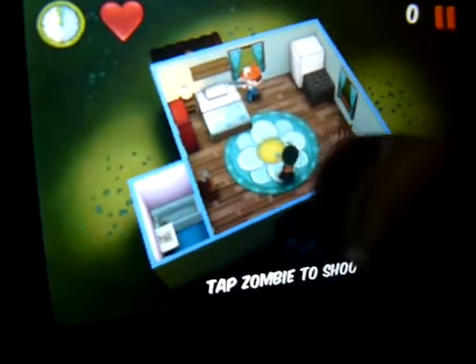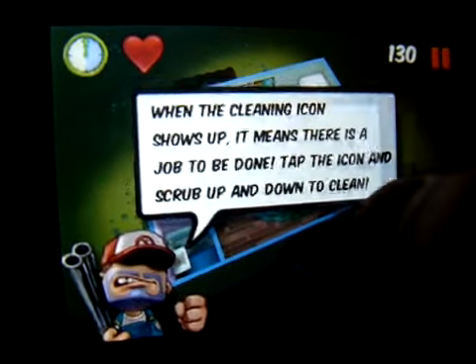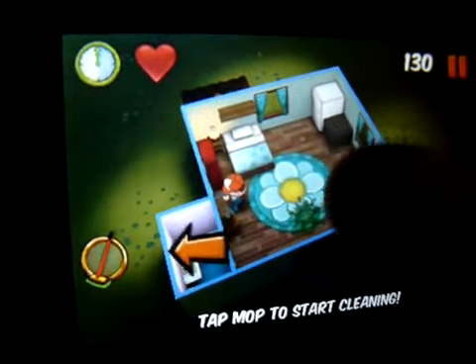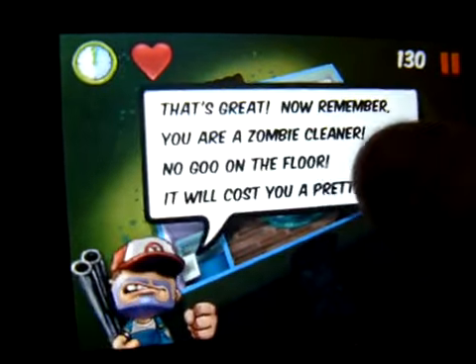So now we start. All you do is just press on the guys, and then if there are guts in there, you press that little sweep thing and then you swipe, and then it cleans it up.